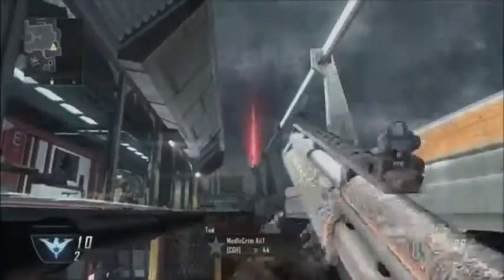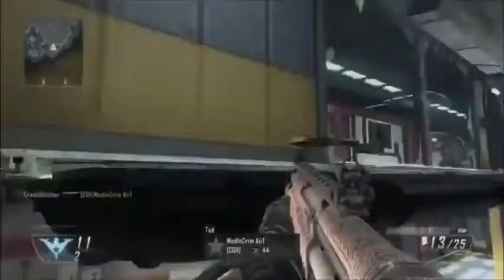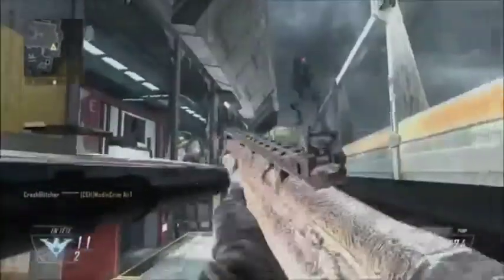Alors juste à votre droite, il y aura des caisses, donc vous allez courir et plonger sur les caisses qui sont à droite. Et il faut que quand vous plongez, vous atterrissez dans le coin.